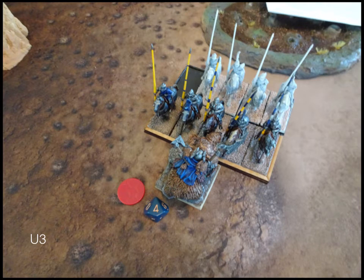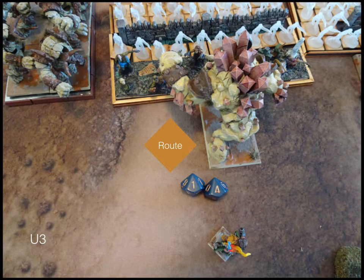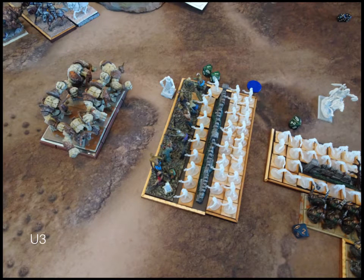Going into combat — the non-thunderous-charge revenants do four points of damage to my king and end up rolling a waver. The zombie legion picks up the slack and does nine points of damage, putting me up to 14 and routing my greater earth elemental — then turning and getting two points of damage back. That's hard.